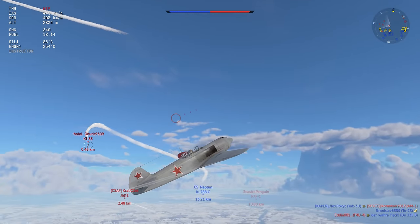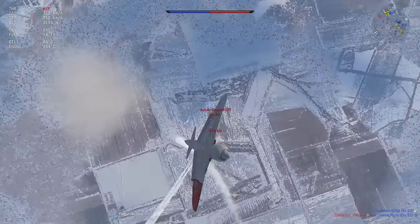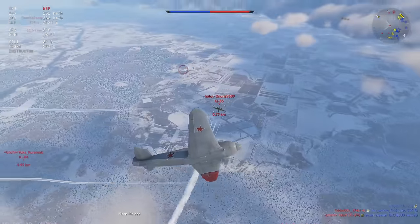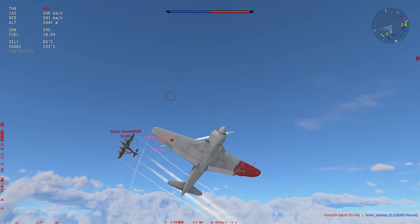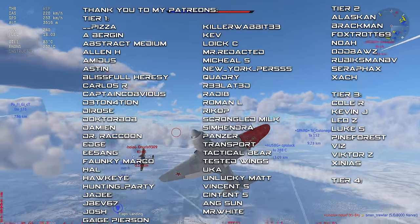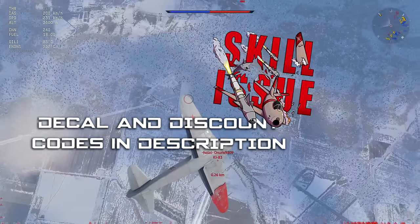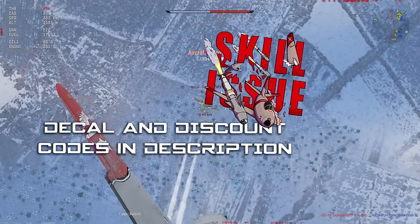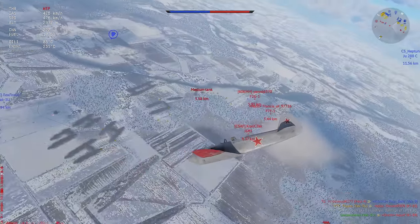The VK-107 is only better between like 4 to 6km - above and below that, this thing is still going to beat it out. This thing is actually insane, and if you know how quickly I say that, you should know it holds at least a little bit of value. It's fast, it turns well, the climb rate is insane, and it doesn't really lose that much energy in turn fights. So in a prolonged dogfight, this thing is wild - in a short dogfight it's not as fantastic.